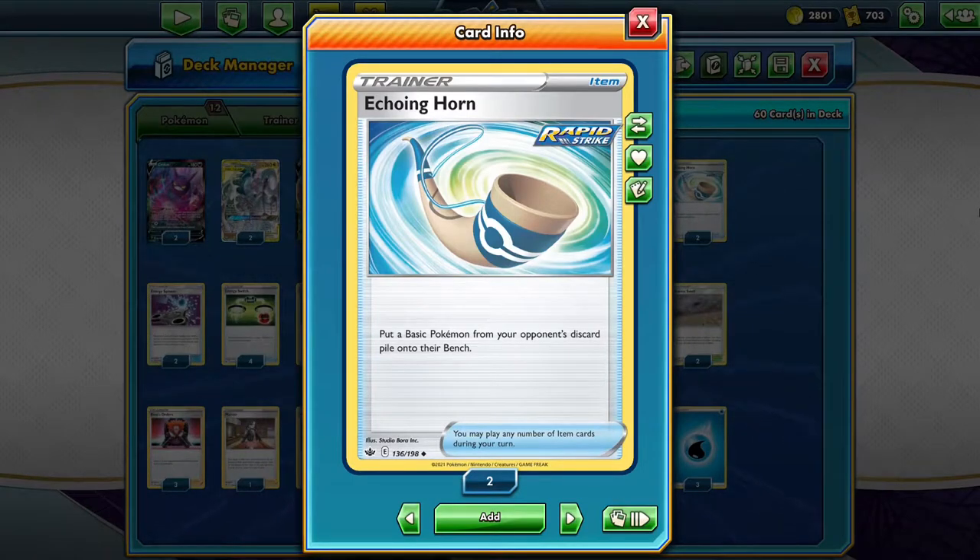Because ADP Zacian needs even more weapons, Chilling Rain brings Echoing Horn, which is just a new version of Target Whistle. The effect of this item is simple: take a basic Pokemon from your opponent's discard pile and put it on their bench.